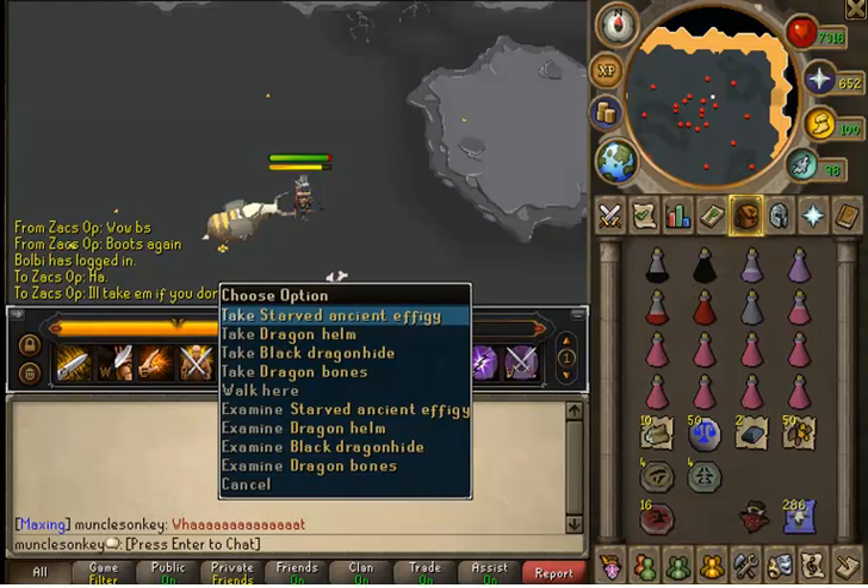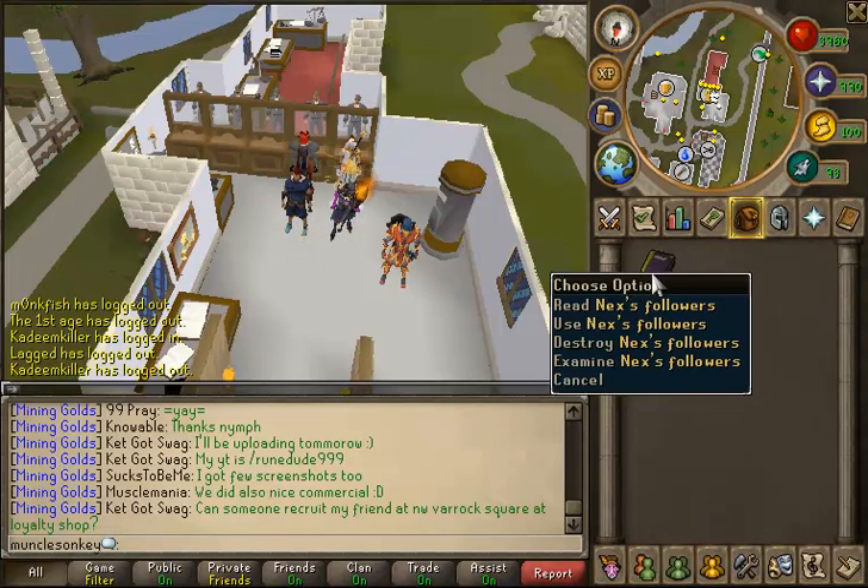This was at the King Black Dragon. I got a Starved Ancient Effigy and a Dragon Helm — which is like the KBD's unique drop — in the same drop. So I thought that was kind of cool. I just figured I'd take a screenshot of that. And I didn't want to ruin the surprise of the Nex drop in the thumbnail, because that would be a bit lame.